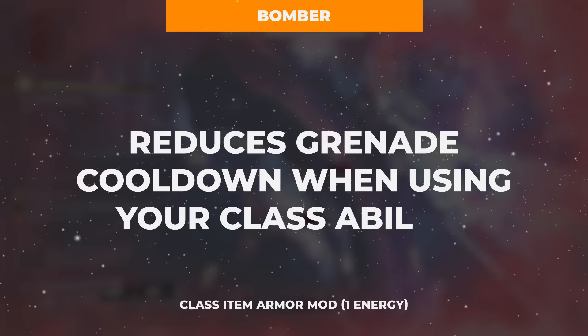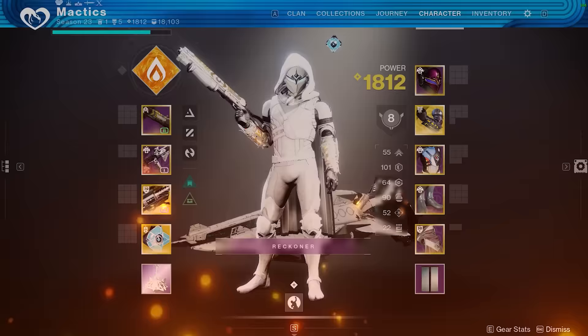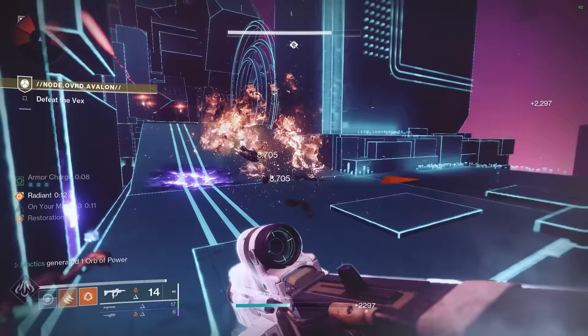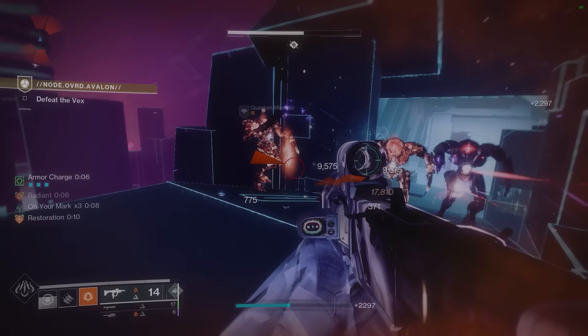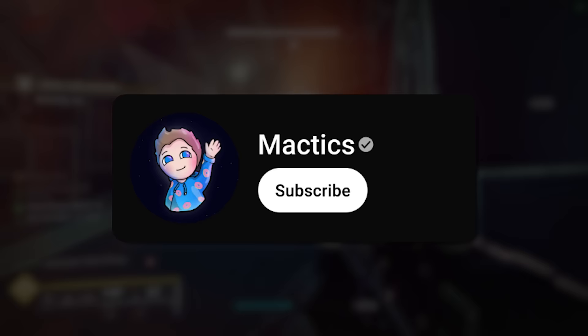Altogether, pair this with stat prioritizations of Resilience and Intellect, and you have just finalized your new favorite solar build. You can copy all of this easily using the Mobalytics written guide or Destiny Item Manager links in the description. Remember to pick up your card deck in the description as well. Hit those like and subscribe buttons on your way out if you enjoyed the video — thank you so much for watching, and have a great day.